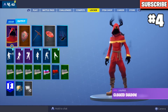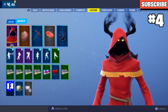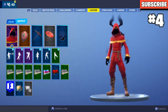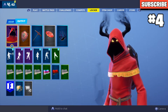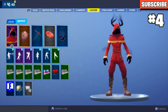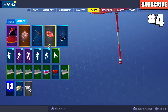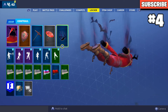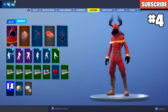In the number four spot I have the Cloaked Shadow with the Red Shield. I used to use this combo a lot when it first came out — it was my favorite. You've got that red hood and full red top with yellow eyes, it looks really cool. The Crimson Axe matches the red and black, the Paper Parasol carries that red theme, and the Bats Contrail matches the shadow aesthetic. This one's really cool.